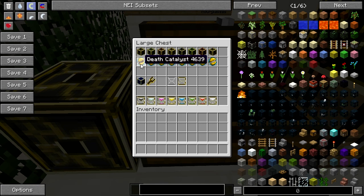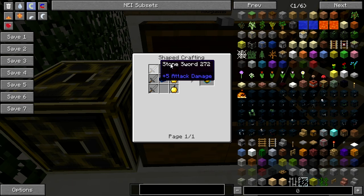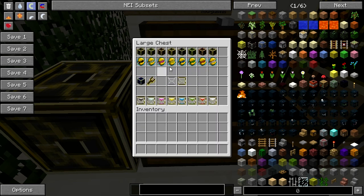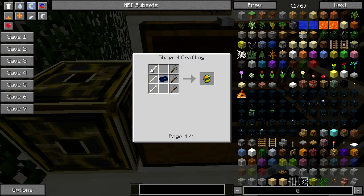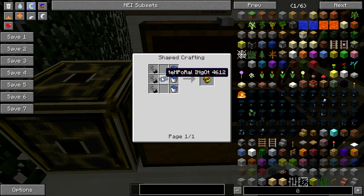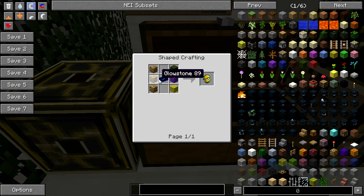Don't forget about the Catalyst — it is just as important. Without the Catalyst, the Extractor won't work. For Death, the catalyst uses Temporal Ingot, Golden Apple, and Stone Sword. For Lunar, it's Glass, Stone, and Temporal Ingot. For Life, it's Torch, Temporal Ingot, and Wheat. For Air, it's Feather, Stone, and Temporal Ingot. For Water, it's Lava, Water, and Temporal Ingot. For Earth, it's Stone x3, Bone, and Temporal Ingot. For Fire, it's Water, Flint and Steel, and Temporal Ingot. For Light, it's Wool, Glowstone, and Temporal Ingot.